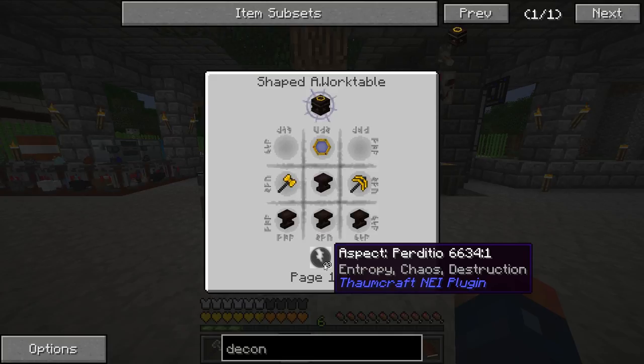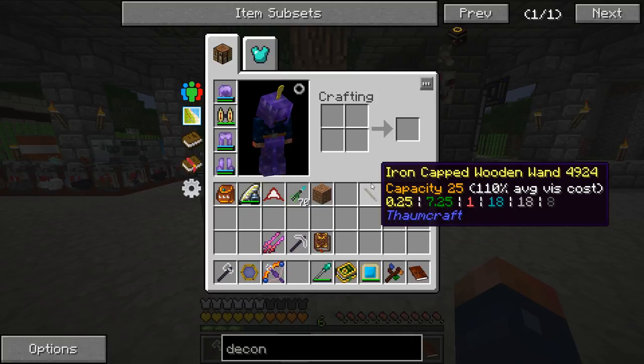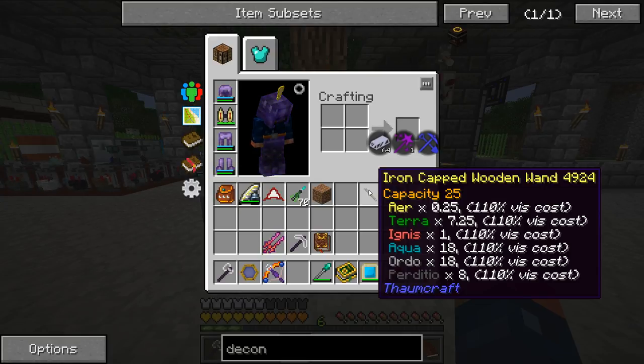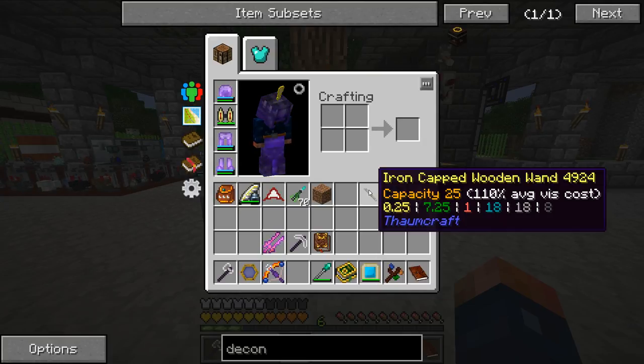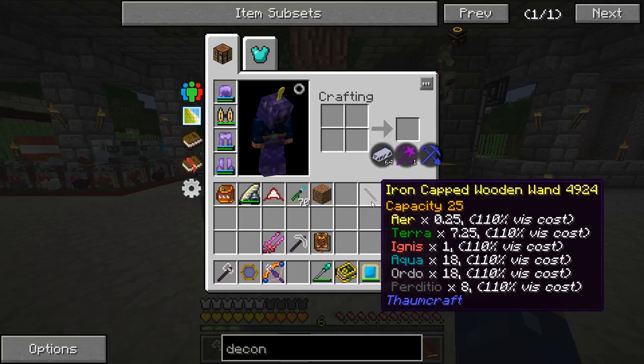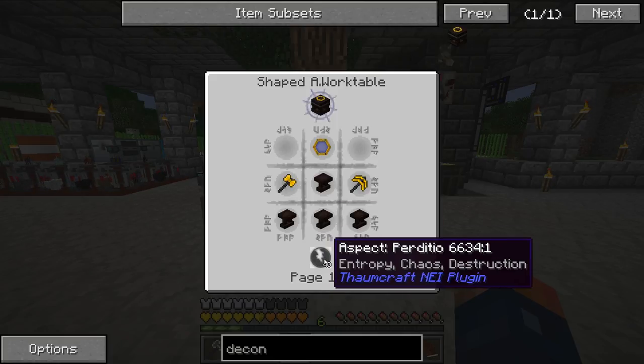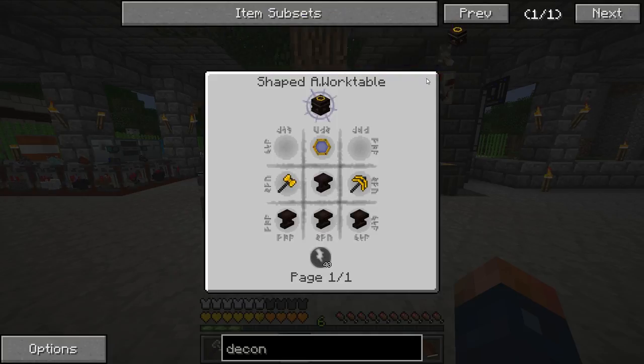The deconstruction table requires 40 Perdito. This only holds 25, so we can't even make this yet. Deconstruction table requires 40 Perdito and I don't have that much yet - can't do that yet.